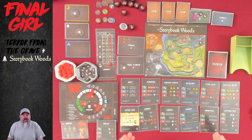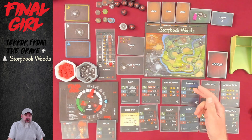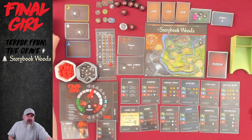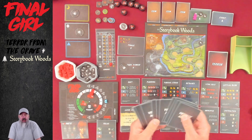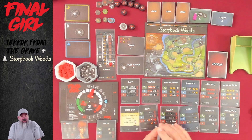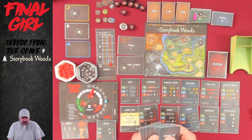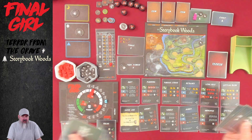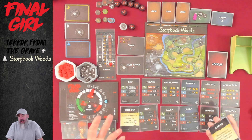We have Terror from the Grave in Storybook Woods today. How I came to this conclusion: I took all of the Vehicle Action cards that come with Terror from the Grave, took out all the Season 1 stuff, then took the duplicates out — like there are two Raft cards — so I had five cards, shuffled them up, drew one at random, and it happened to be the Raft.